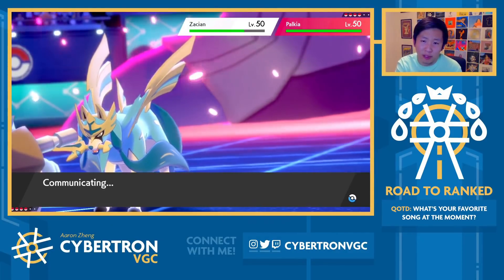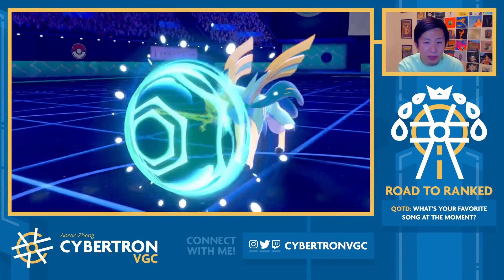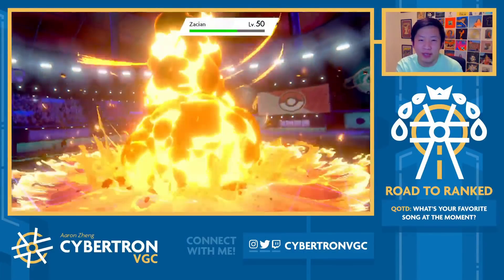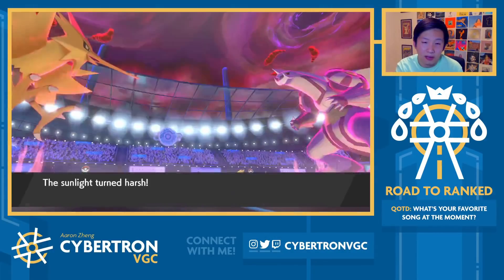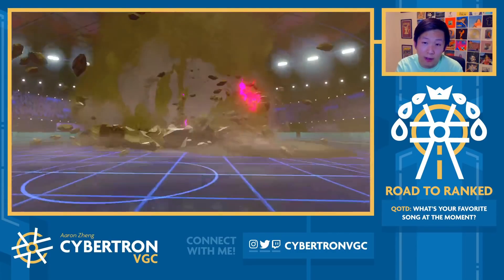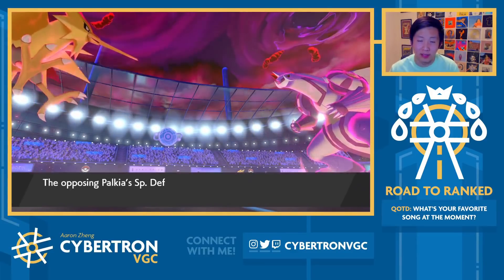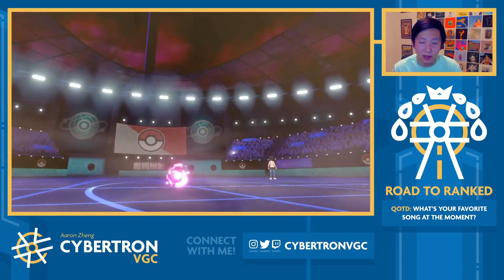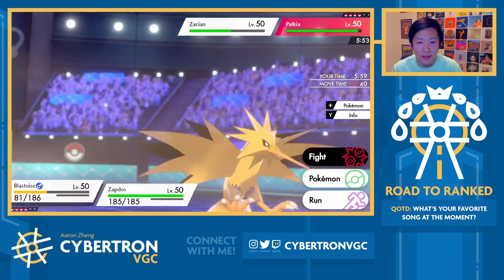Even if Zacian switches in, they'll take enough damage where Flare will finish them off. Even if Zacian protects, Flare into Heat Wave with sun up should finish them off. Maybe Palkia goes for Origin Pulse instead of Warm Weather to change the weather, but then a Thunderbolt should also finish off Zacian. They do protect — these protects are fairly obvious, but I don't see any reason to aggressively read into it because if I misread it, they could just one-shot Blastoise. That allows us to get the sun up, and more importantly, I'm able to get Yawn off into Palkia. They go for Max Quake — into Blastoise. Not really going to do too much. Quake is interesting, not all Palkia carry it. Now Palkia will fall asleep after this turn.